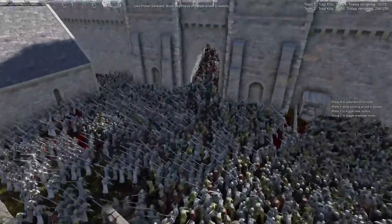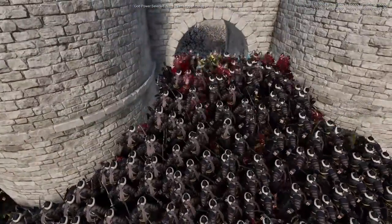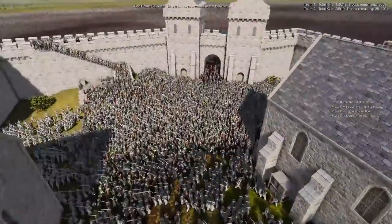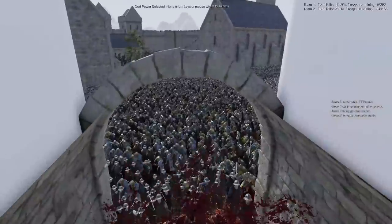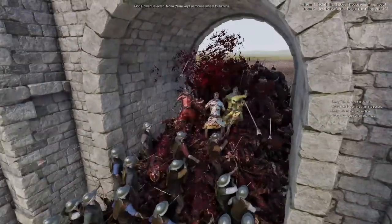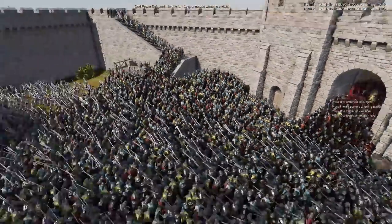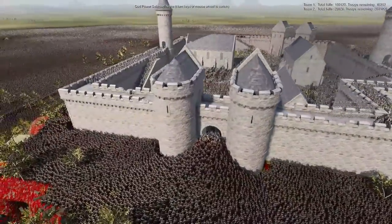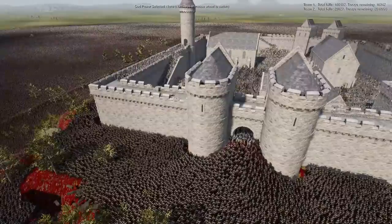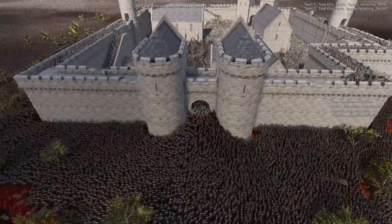As it seems right now, the Mongolians aren't getting anywhere inside. They're getting fully stopped at the exterior of the gates. Nothing really too crazy happening here — pretty standard stuff. The Mongolians are just getting hard stopped and not getting many more kills, while the Crusader Knights are. Let's go ahead and just leave this for a while, let the Mongolians cook, and we'll check back in.